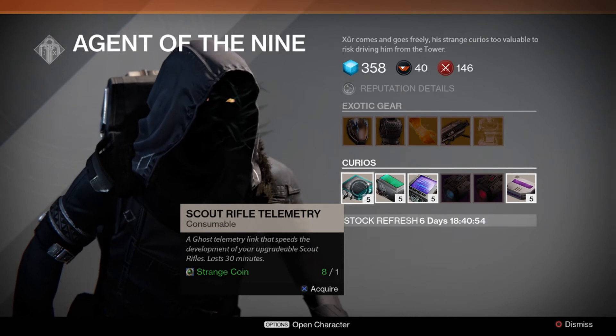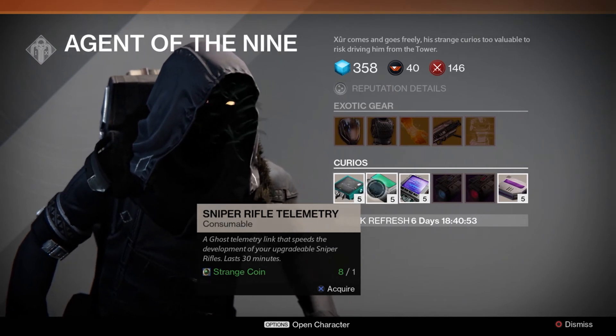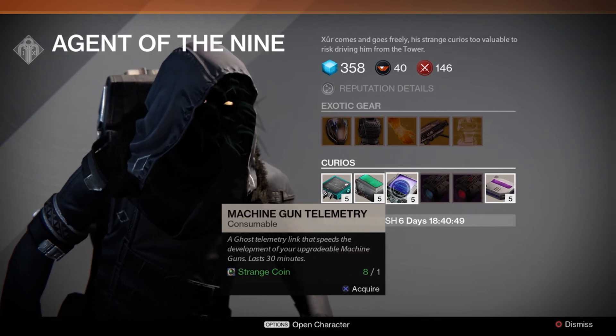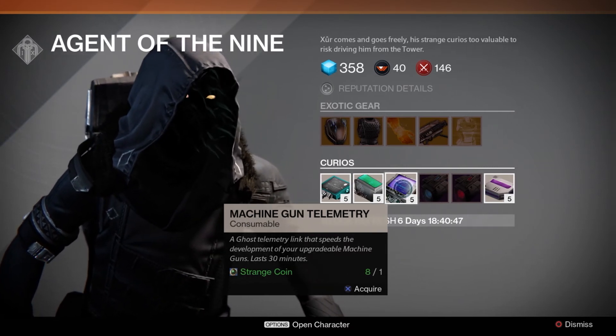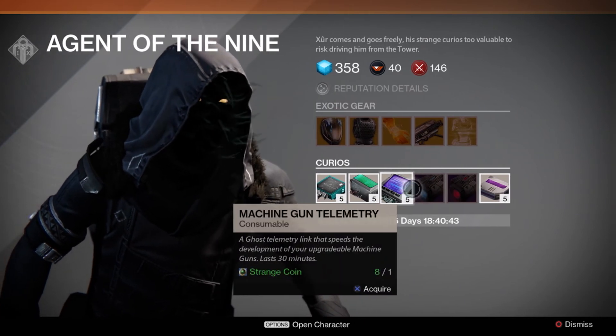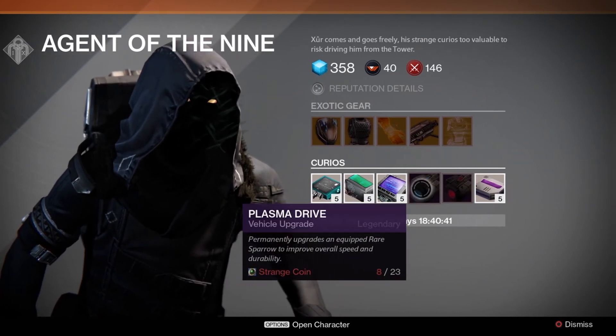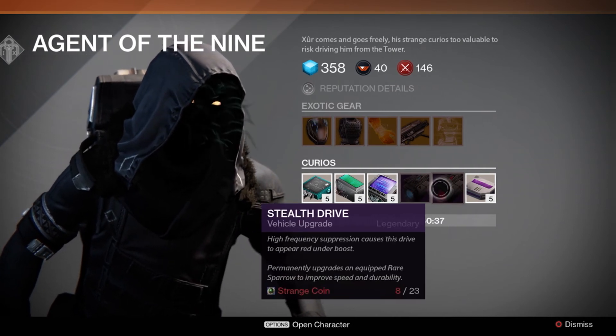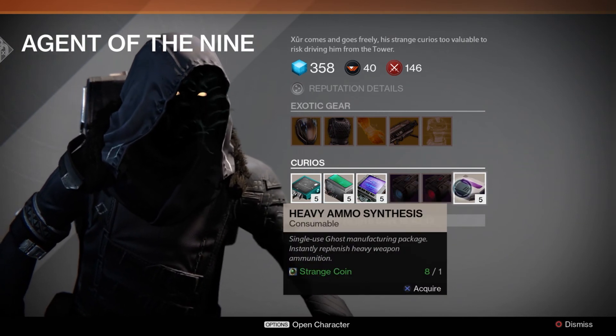Every week it looks as though his items will change. The items on the bottom include telemetry for your sniper rifle, which allows you to speed up your unlocks for those weapons quicker — like your scout rifle and sniper rifle. He's also got a Plasma Drive for vehicle upgrades for your Sparrow, so you could change the engine lights on the back of your Sparrow or something like that.